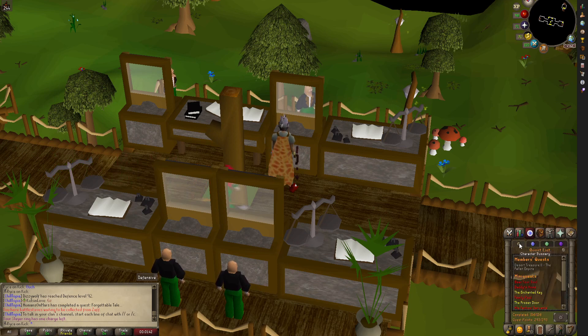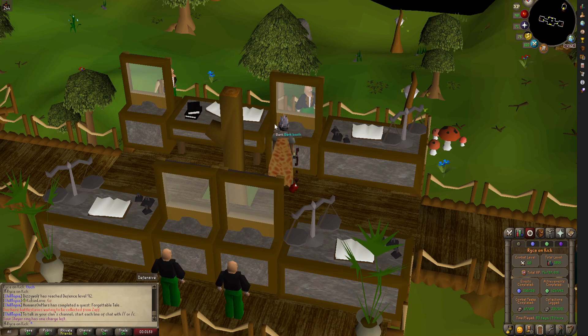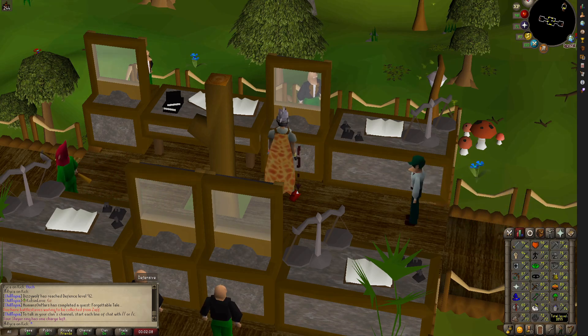I've gone through everything — oh, it's right here, I see it. No, I mean I won't use that anywhere. I'd rather just AFK abby demons because realistically, until I'm going for a collection log, Sire is pretty pointless.